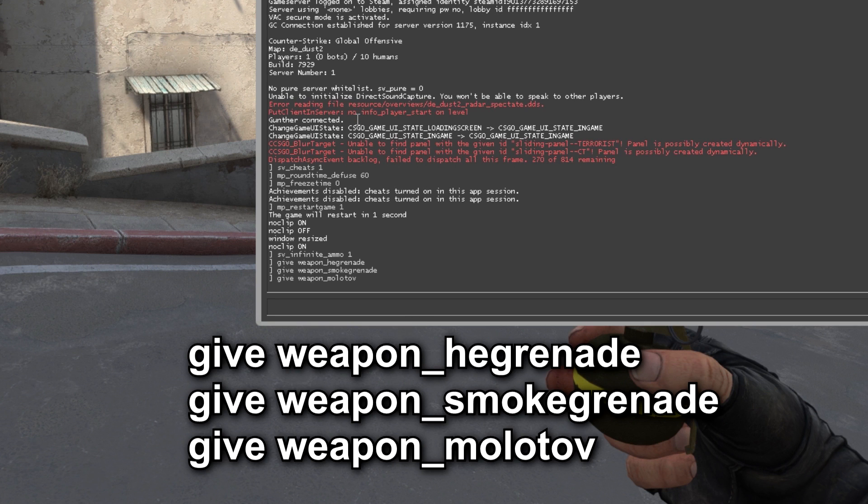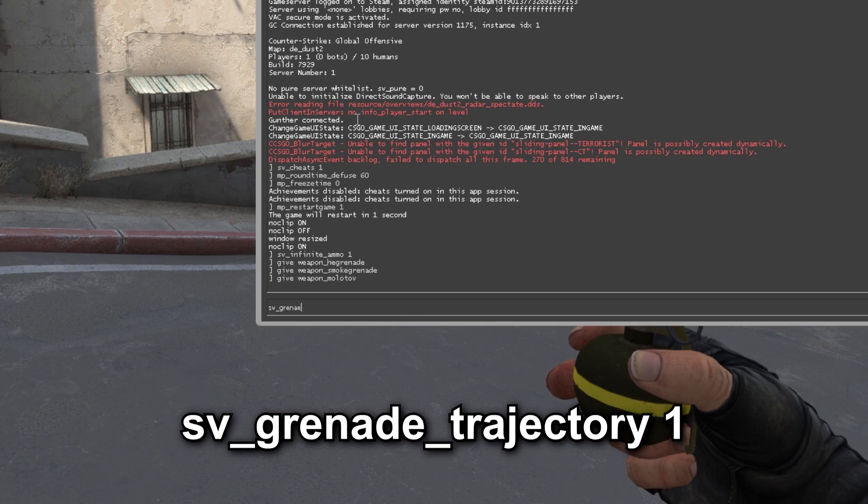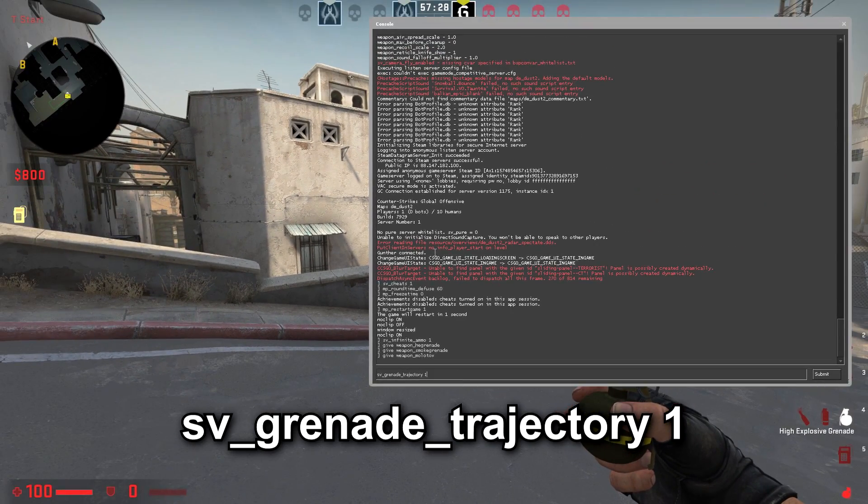All commands used in this video can be found in the description. Now we have all needed grenades. To train smokes you need to turn on grenade trajectories — enter in the console: sv_grenade_trajectory 1.